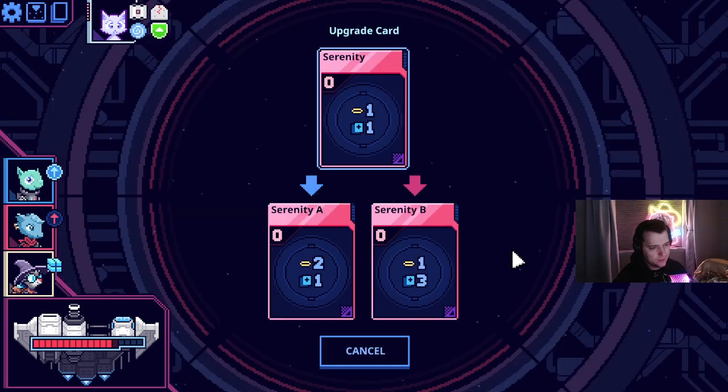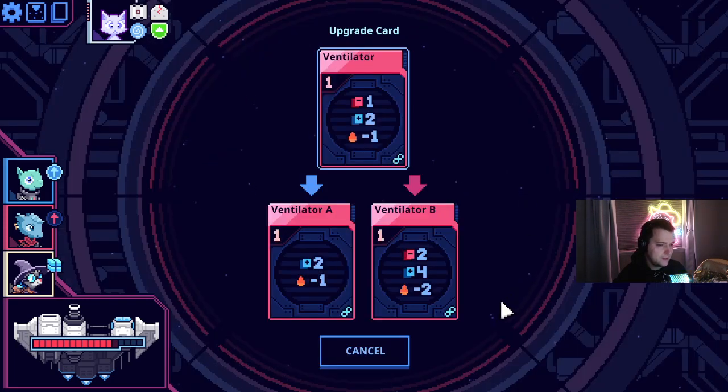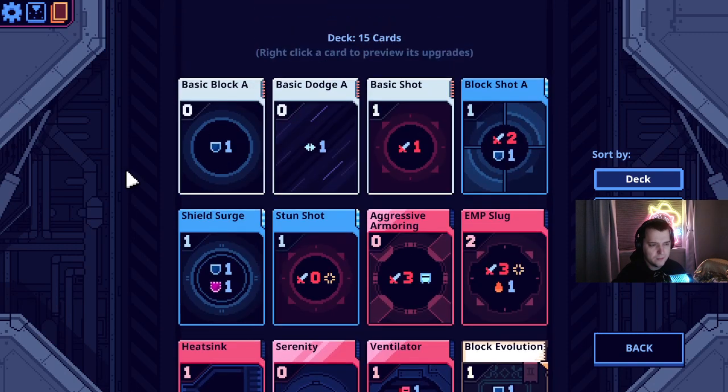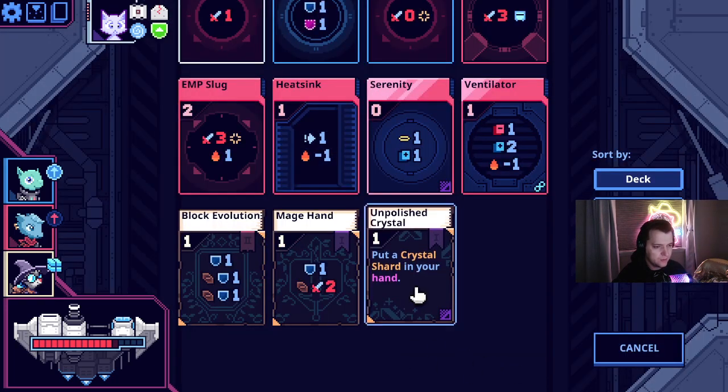What's the upgrade on this? Two serenity draw or draw three. Upgrade on Ventilator — draw four. I think Ventilator's really good here. I draw four because we can draw our zero-cost cards over and over and over again. I mean, you ditch two cards, but you're drawing four, so you're outdrawing the minus. But we don't have a way to generate energy, so that's interesting.